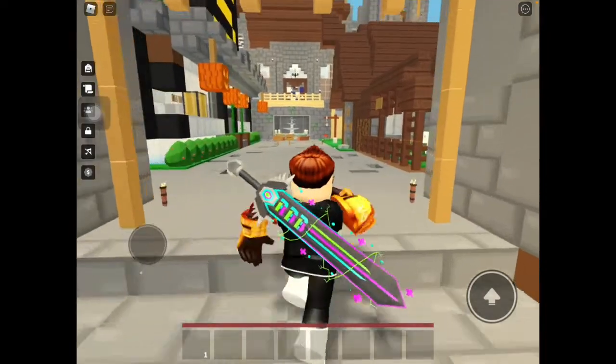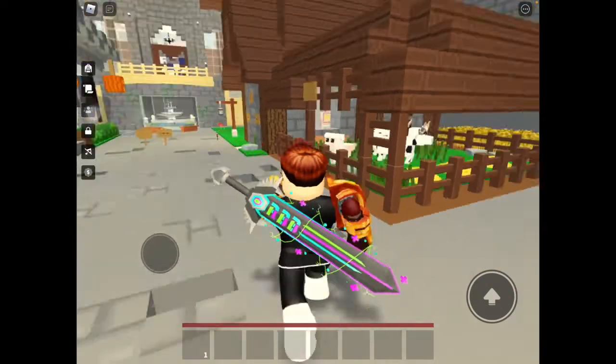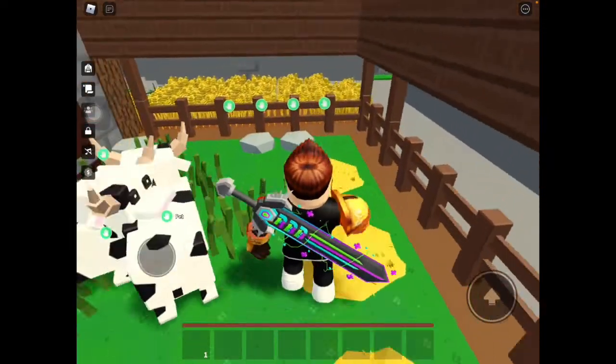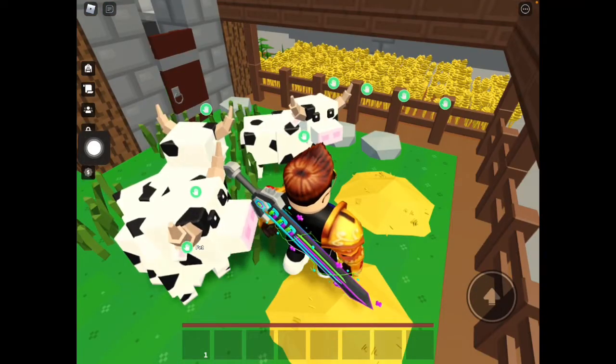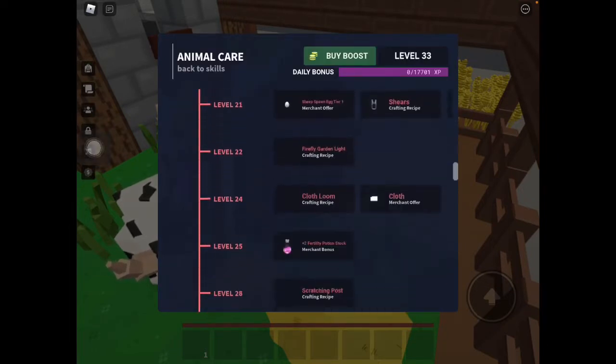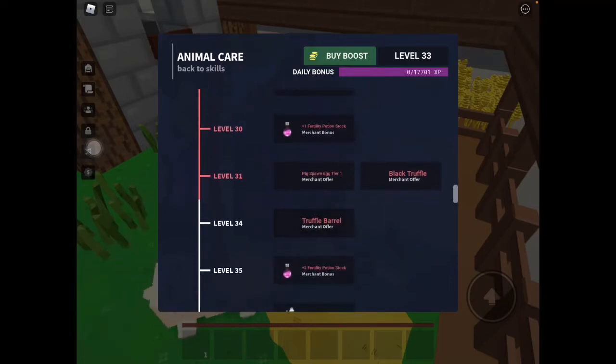I think you need to be around level 31 for your animal husbandry to get the pig egg. Let's check it — yep, level 31 to get your pig egg. So if you're level 31 or more, you can buy it from Talia in the hub.